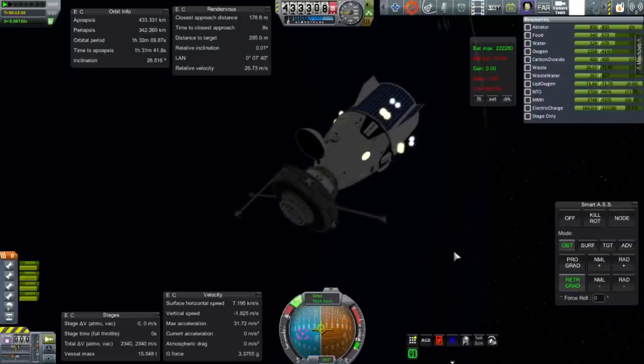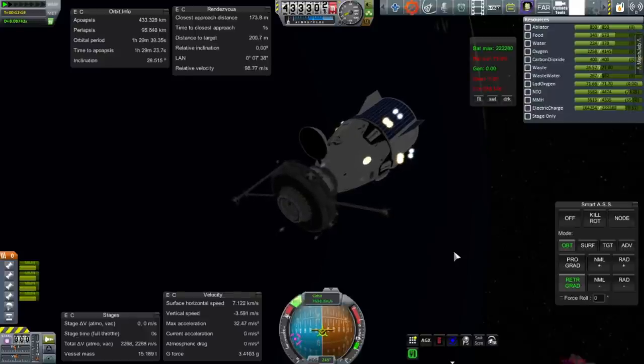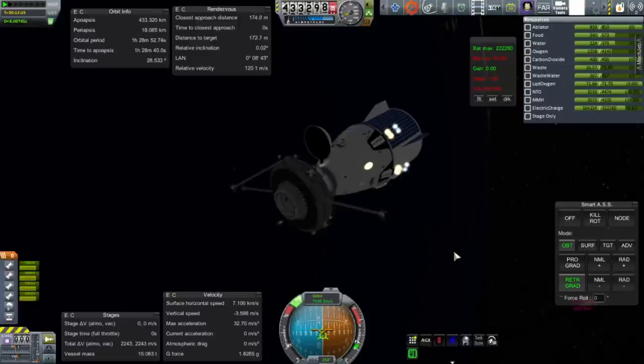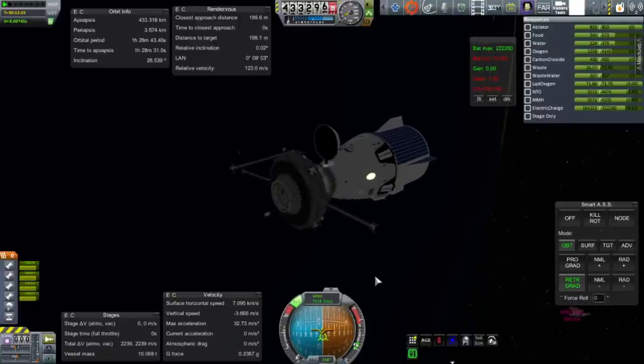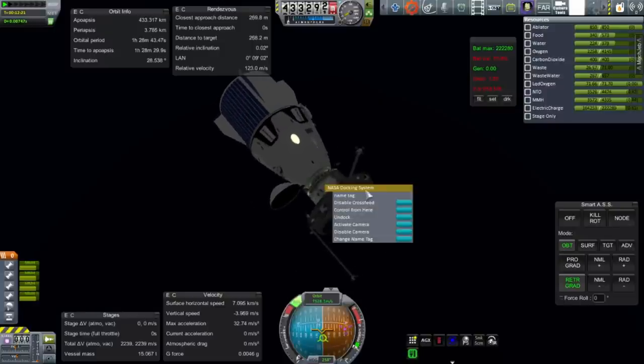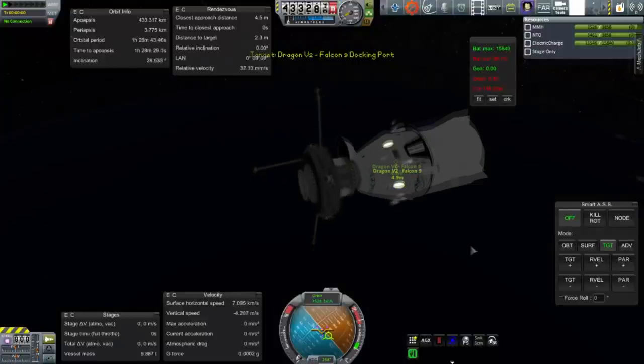The Super Dracos are doing the deorbit burn here — they don't usually do this, it's actually supposed to be RCS ports, but this is quicker for viewers since so little happens quickly in all of this. I get the orbit decisively to a condition where it's going to burn up in the atmosphere, not splash down anywhere. We are simply discarding this one — call it a test.